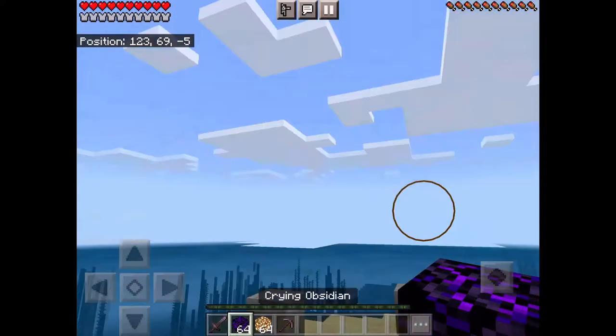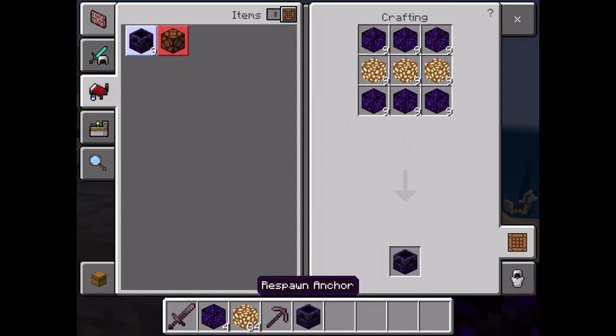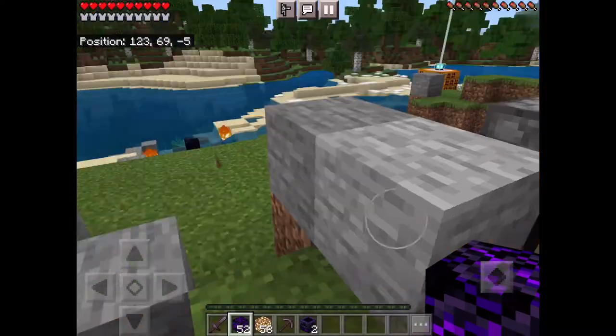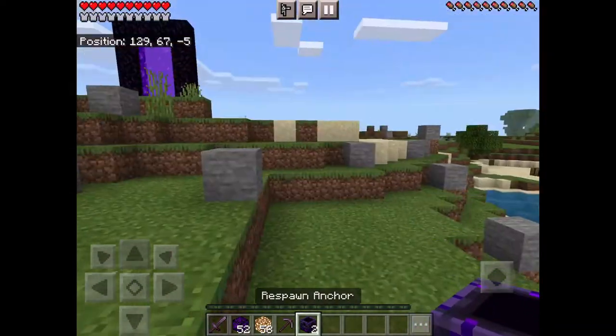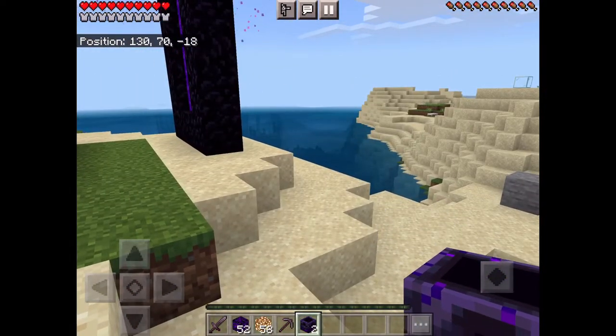Quick video on how to use a respawn anchor. You need six crying obsidian and three glowstones — not bricks.